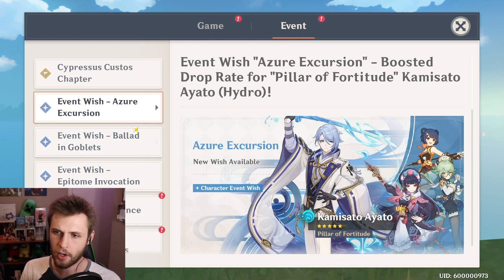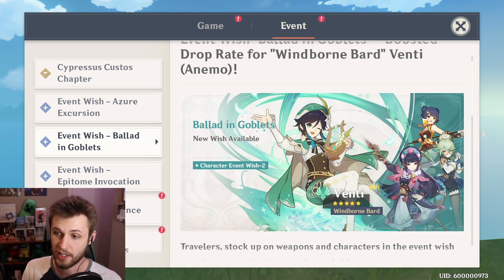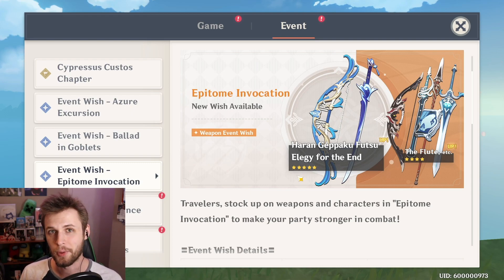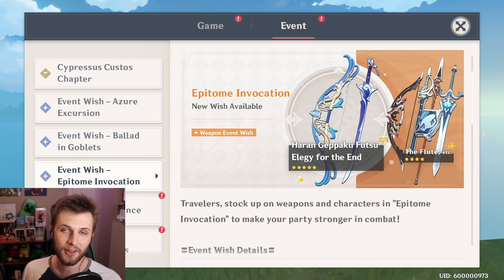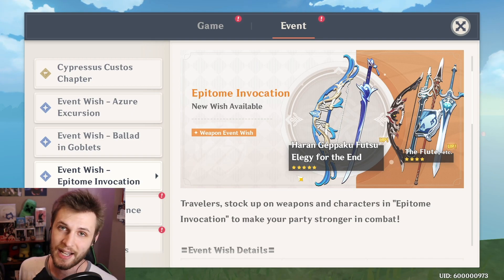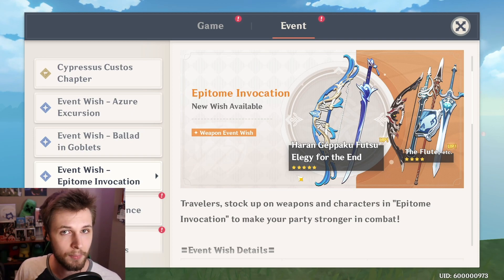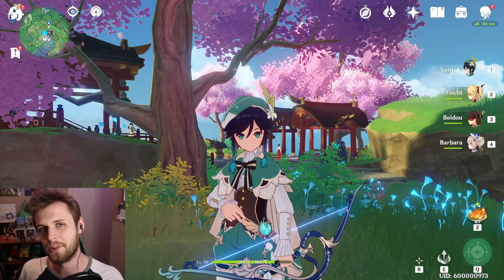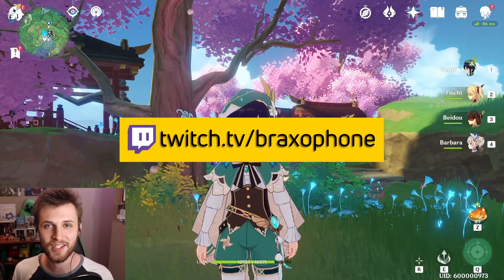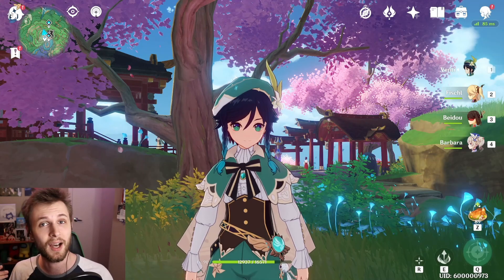In general, Ayato and Venti's banner is amazing, especially for newer players — getting Venti, Sucrose, and Xiangling could be insanely good for your account. We don't have the verdict on Ayato yet, so wait for the review. If you're free-to-play, I don't really condone rolling on weapon banners unless you've been saving for a long time. But if you're a light spender, both five stars are decent — Elegy is very good, and Ayato's weapon has solid stats for most characters. Anyway, let me know what you think of the banners in the comments, subscribe for the day-one Ayato review, and I'll catch you guys next time.